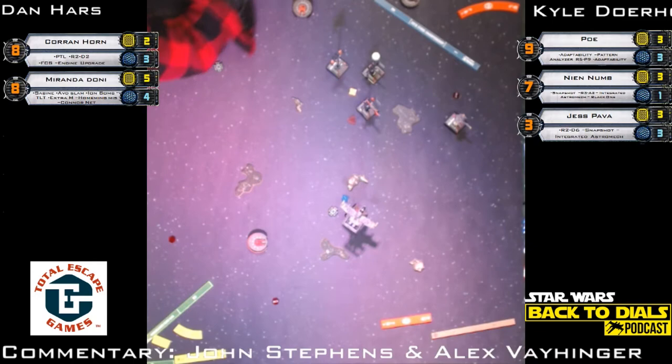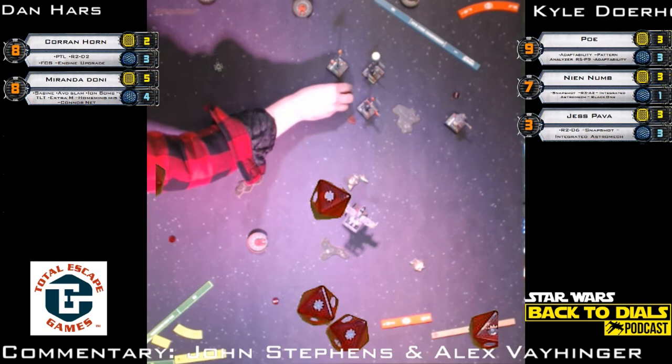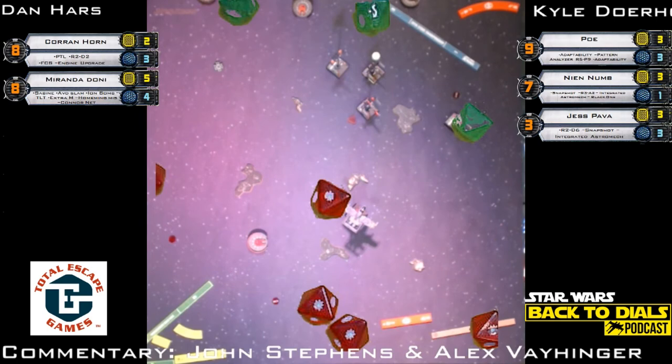Miranda at Nien Nunb again with the homing missiles — five hits in the box. That may be a dead Nien Nunb unless he rolls really well. It looks like it's just one three and a crit. Nien Nunb is not Integrated, so with the Integrated Astromech he takes a total of three damage — shield, hull, Integrated Astromech leaving him at two. Actually Nien is at one hull — one hole, yeah, and no more astromech.